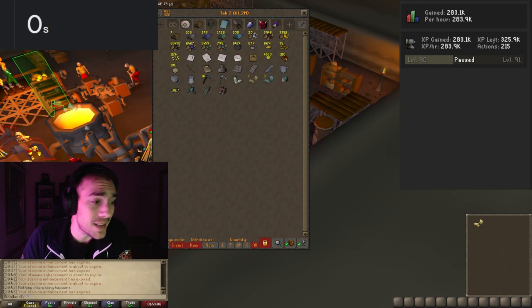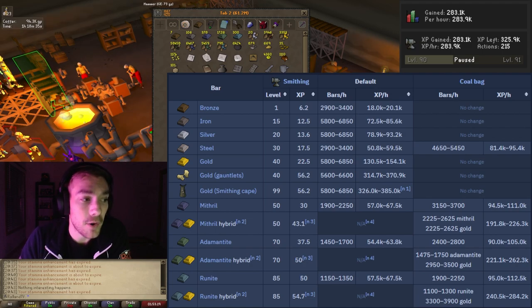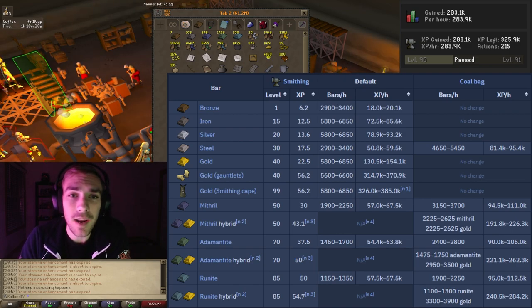So all in all, not too bad — still insane XP an hour. Taking a look back at the wiki, it said we were going to get 314.7k to 370.9k XP an hour. I don't know how those people are doing that, but that's absolutely nutty. We were about 30k off from the low end.